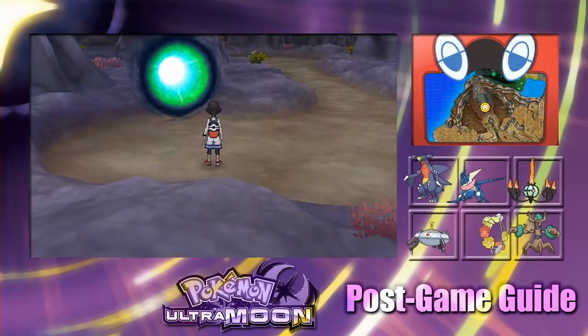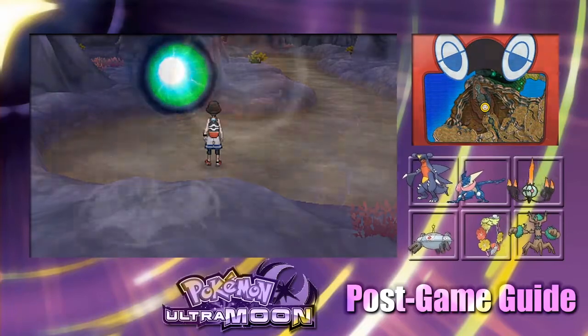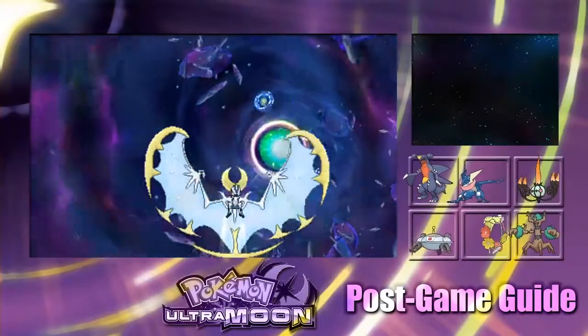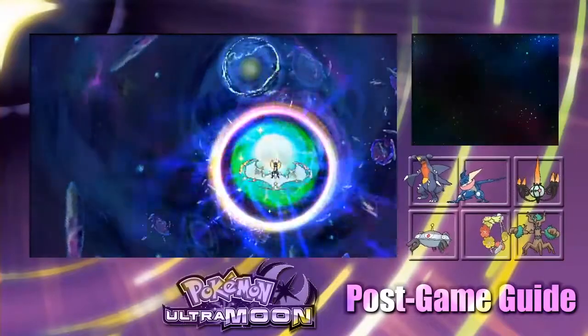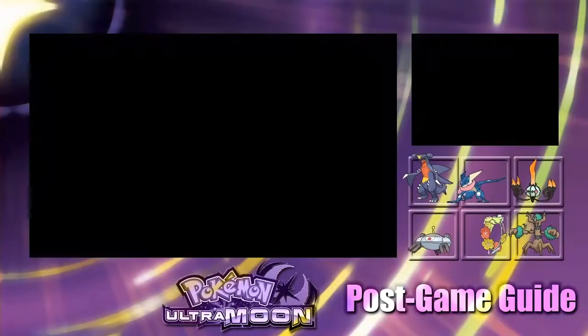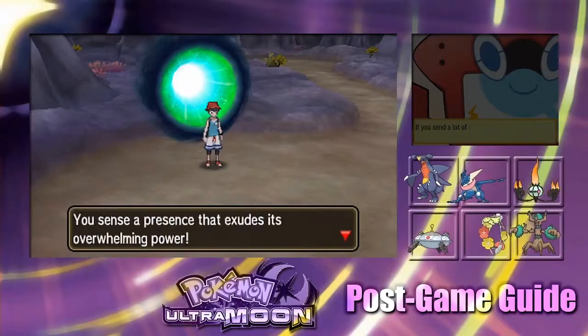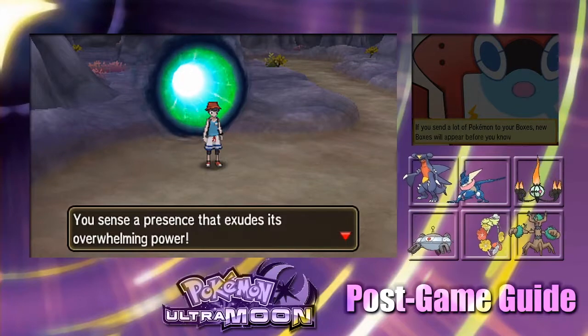We just caught Zekrom, the Dragon and Electric-type legendary Pokemon. Let's go see what we can find next in the green Ultra Wormholes. There's one with one ring — let's go in. 2,000 light-years. We got the presence of overwhelming power — excellent! I think we should save first, actually.